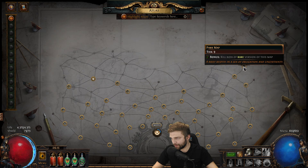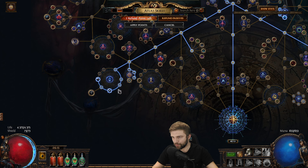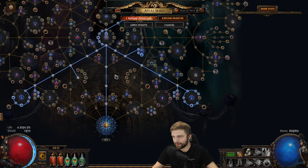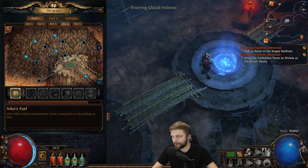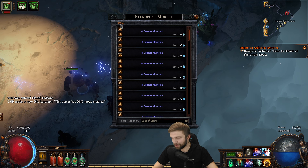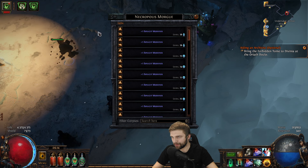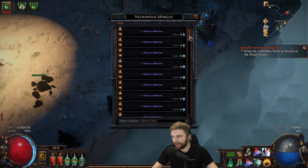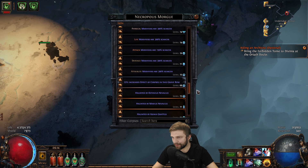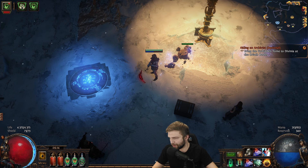I completed 1 tier 9 map and 2 tier 8 maps at this point. On the Atlas tree, I finally was able to spec into most of the chance-to-drop corpses nodes — increasing the effect of haunted modifiers helps with corpses. I got all the Unresolved Anguish nodes on the right. Yesterday in total from all the maps, I dropped 59 corpses — the day before it was 48. I expect to get even more corpses tomorrow since I fully specced into corpse chance. The sad part is I still haven't gotten a single corpse for 5% quality, which is the only corpse I need to craft the body armor.